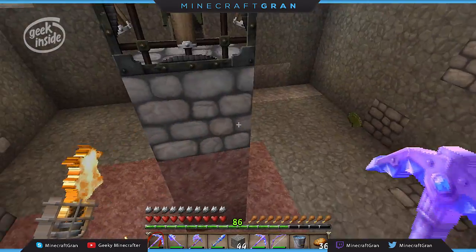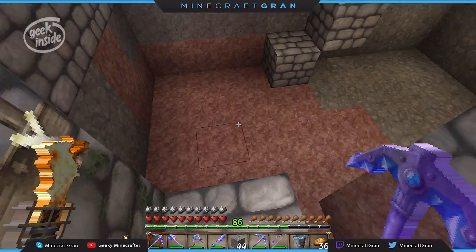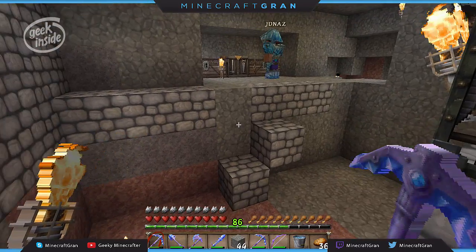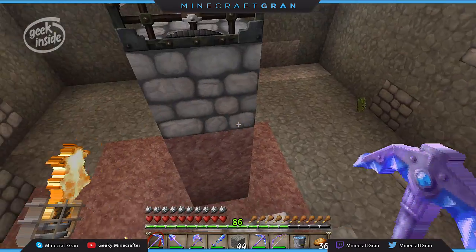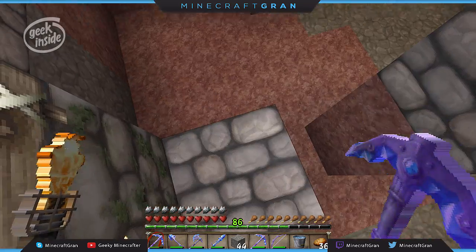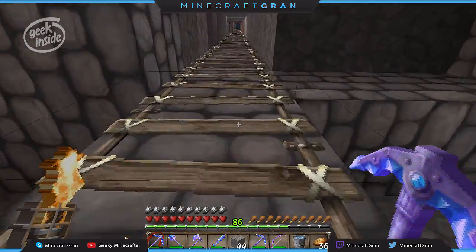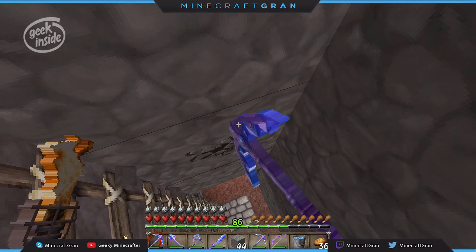This looks good. One, two, three down — one, two above — one, two, three, four in all directions. Actually we should take the walls out one more if we're going to replace it with stone brick. If we don't care what it looks like down here, it can stay just like it is. Yeah, I don't think we care what it looks like down there.